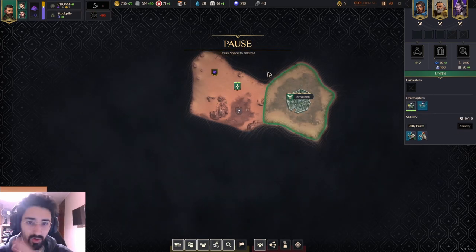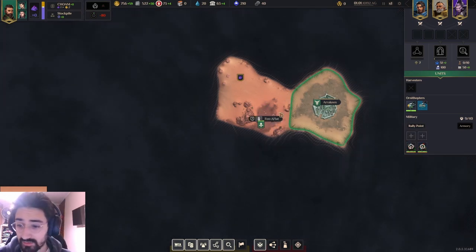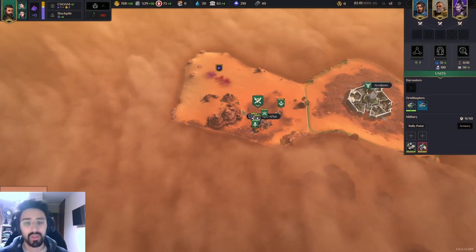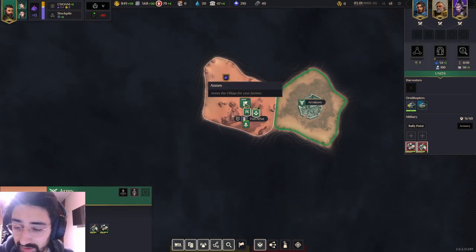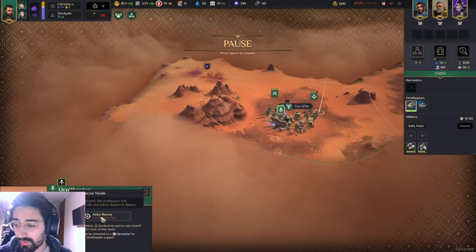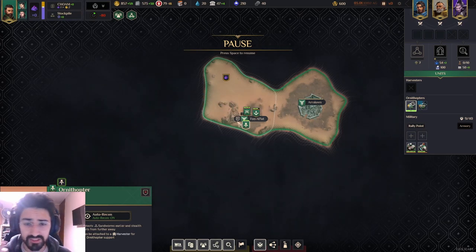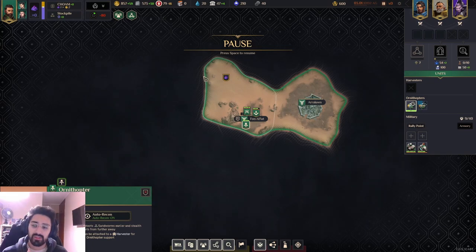Now I'm going to go and conquer my very first village. Villages should be very easy to capture — the closer they are to you, the weaker they are. As you can see they only have two troops, always. After conquering the first village, I should mention: after your ornithopter discovers your first village, you should always go and turn your auto-recon on so it starts discovering your whole map on its own, without you having to direct it manually. I kind of forgot to do that earlier, sorry. Now you get the very first village.